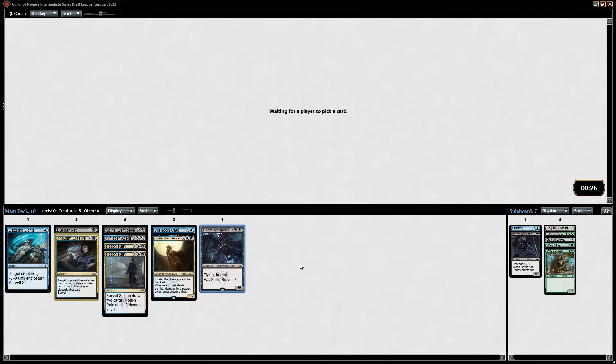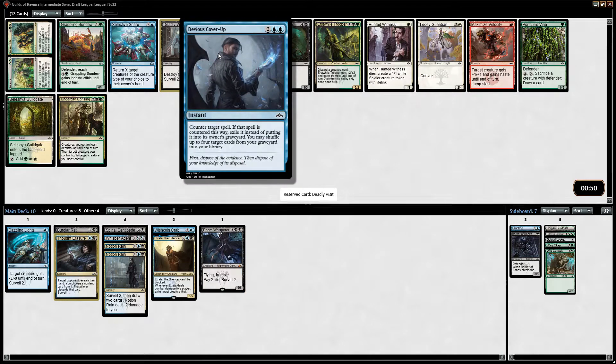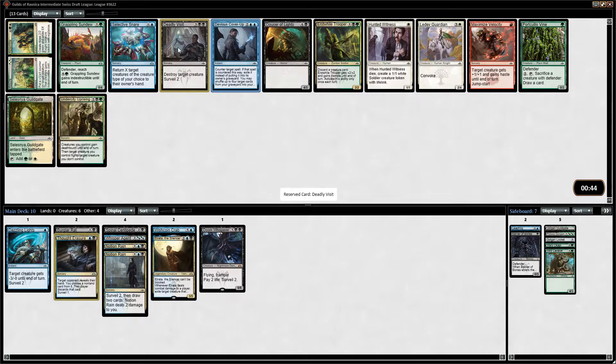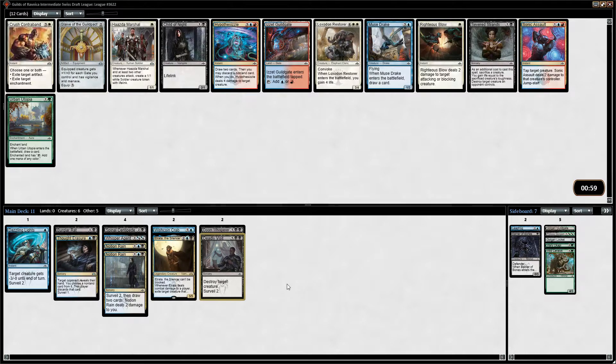Some people have harder picks than we do. It's good to know that not everyone's open to Doom Whisperer. Deadly Visit is the thing that's jumping out. What's this? Nefarious Cover Up — let's reserve that. If that spell is counted this way — exile. Seems just like a formula in a spell, but yeah, Deadly Visit — just unconditional removal that also surveils. I've got lots of surveil things but not many things that matter that I'm surveilling a lot.